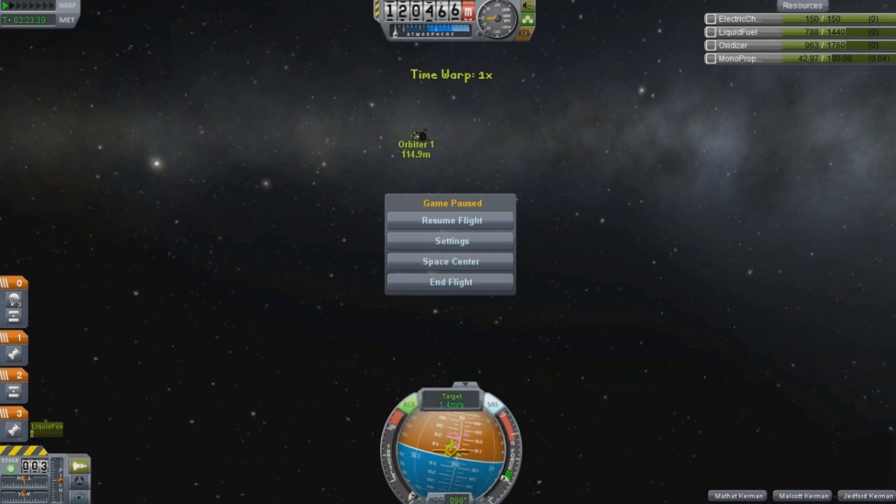If you look at my nav ball, you can see where I'm aimed, and you can see my prograde marker. This is basically the back end of the spacecraft I'm coming towards — you can see these are the legs, and this is the engine or something.